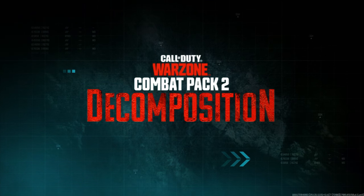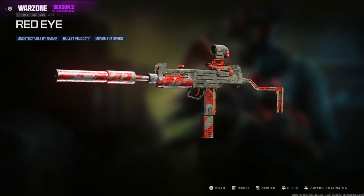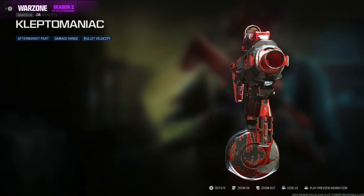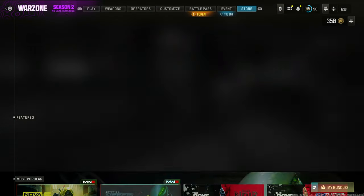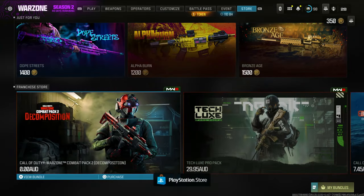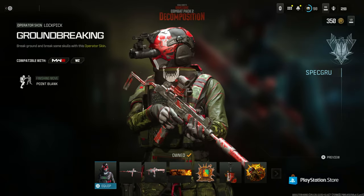And now on to the next one — this is a decomposition pack. You can unlock it very quickly, but it's for PlayStation users only. If you're on PC or Xbox, you don't have access to this one. All you're going to do is go to the store, scroll all the way down to the bottom, find it right there for $0, claim it, and that's it. Now you can use it in Modern Warfare 3.